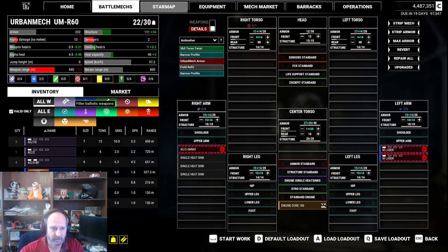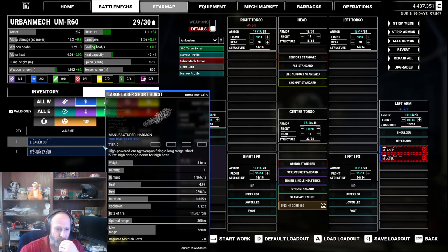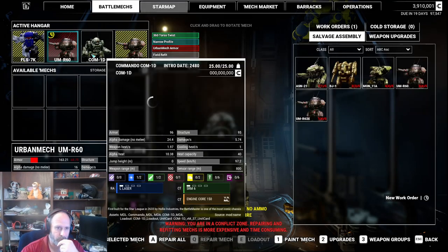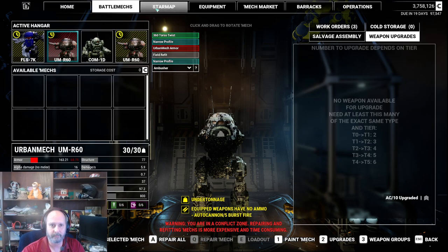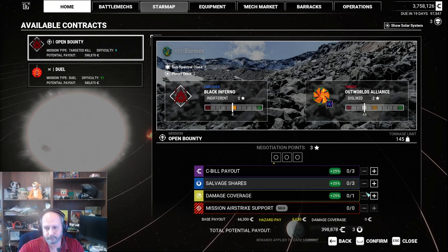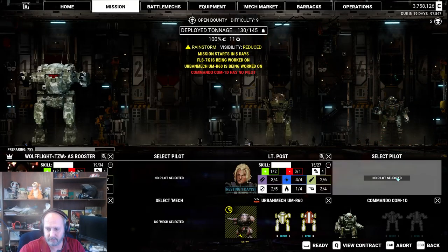We lost an AC burst fighter, but I do have a better one. I don't have any AC-5 ammo though. So we're going to park this guy for a little bit, get that started, and fix the other two mechs. We're going to take the Commando instead of the Urban Mech. So we're going to do the targeted kill. We'll grab the Commando, which has been sitting idle for a while. This is a Goblin.